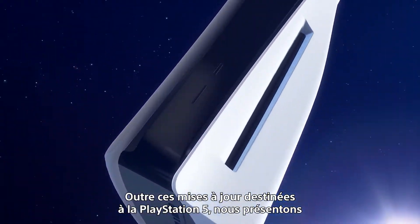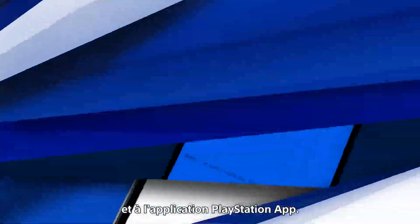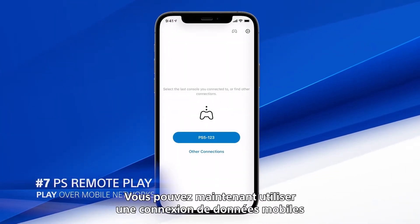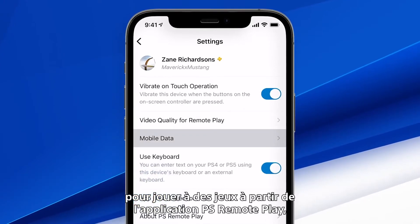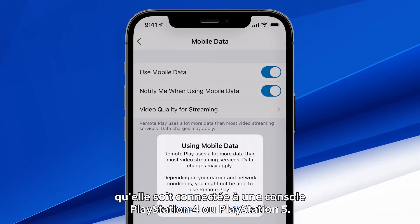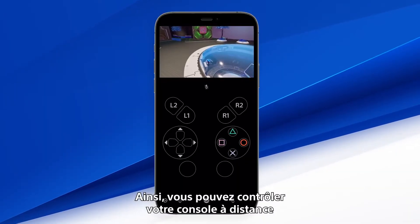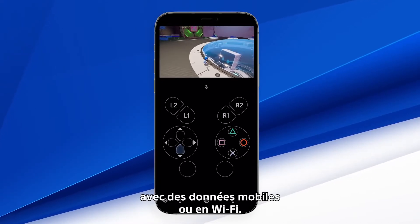In addition to these PlayStation 5 updates, we're introducing some new features for the PS Remote Play app and PlayStation app. You now have the option of using a mobile data connection when playing games through the PS Remote Play app, whether connected to a PlayStation 4 or PlayStation 5 console. This means you can control your console remotely whenever you have a high-speed internet connection using either mobile data or Wi-Fi.